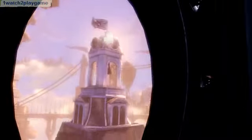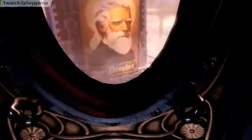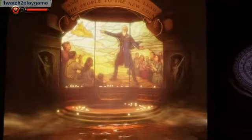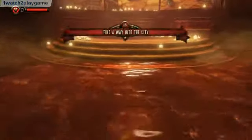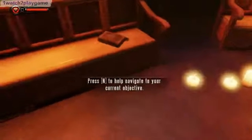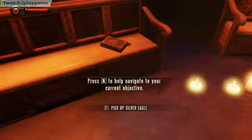This is one of the cool features of Bioshock Infinite. We're almost there and we've landed. We're out of the ship. The first objective is to find a way into the city, so we just look around. Press N to help navigate your way.